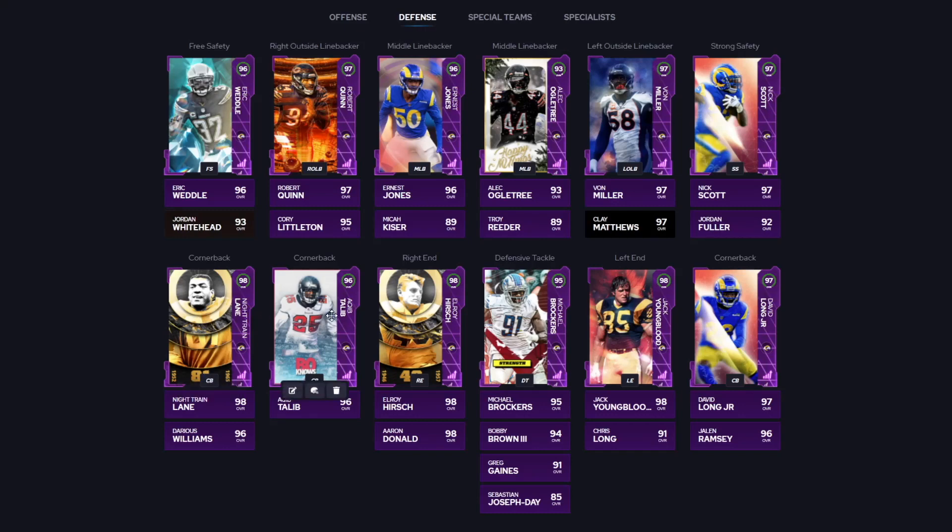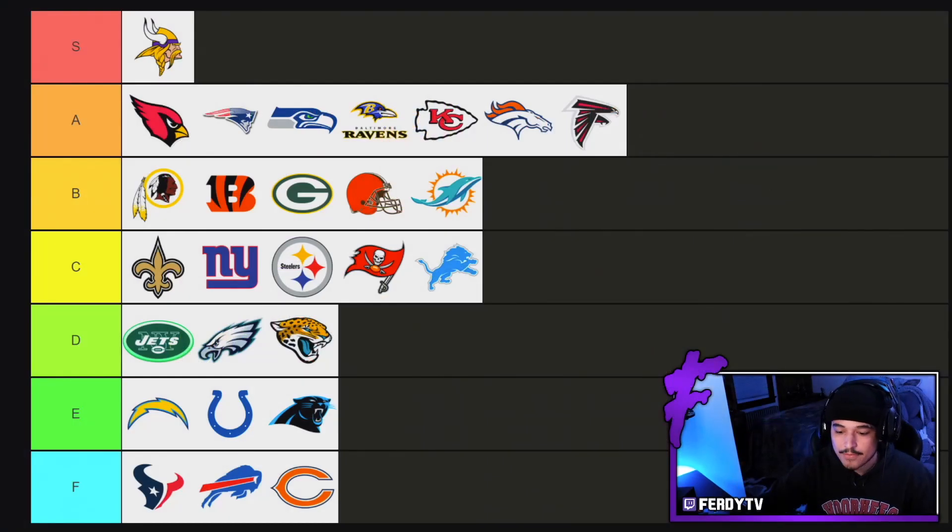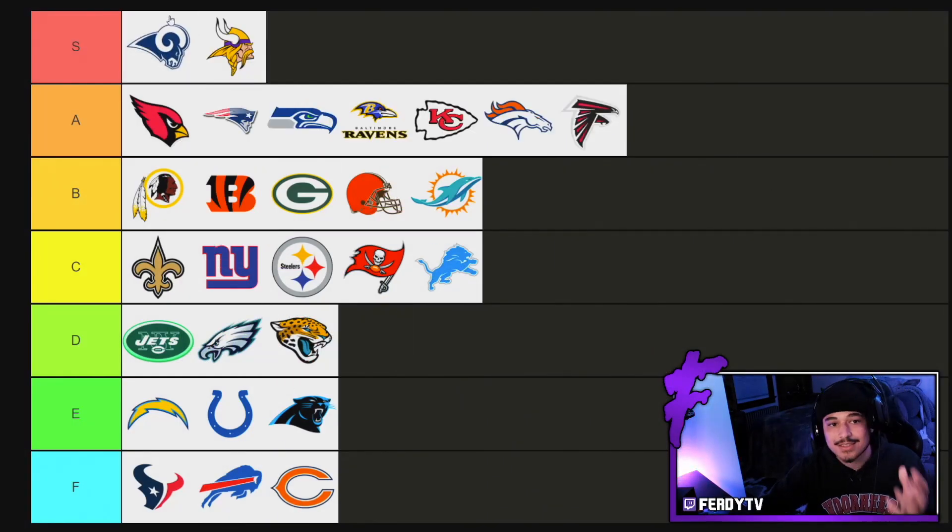On defense you got Nnamdi Asomugha, Aqib Talib, David Long. You got Nick Scott, Eric Weddle — who should be getting at least one more upgrade to end the year — Elroy Hirsch, Aaron Donald, Brockers who actually plays pretty well, Youngblood, Von Miller, Clay Matthews. The Rams have been good since the Super Bowl and playoff promo — there was a good portion of the year where they just got to work. Rams coming in at number five right in front of the Vikings theme team.